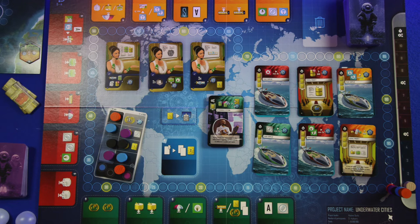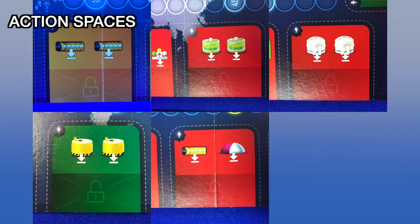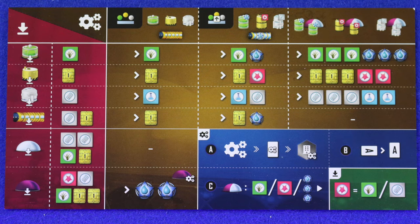At the beginning of your turn — and this is important — you will always discard back to your hand limit of three. On your turn you can choose one of your hand cards and one action on the main board. Some actions give you resources; others allow you to build structures like tunnels, kelp farms, laboratories, desalination plants, cities, or combinations of them. These actions only give you permission to build — you still need to pay for them, and there is a player info cheat sheet to tell you what everything costs.